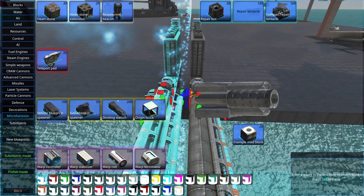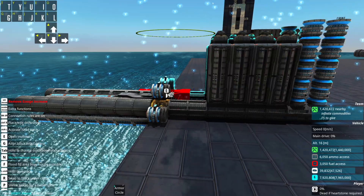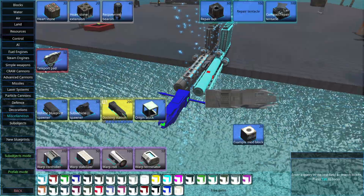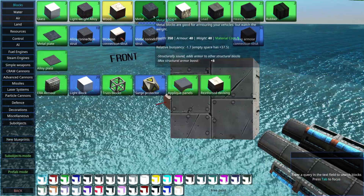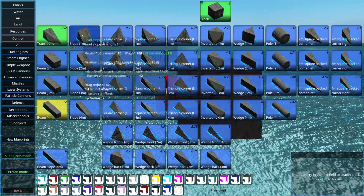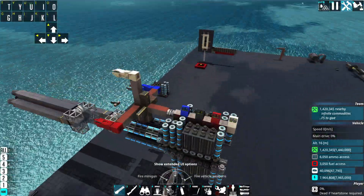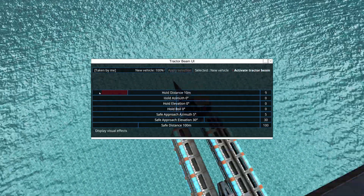Right here we have four cannons — pretty big railguns shooting at 500,000 energy capacity each — and they fire ramming shells at the projectiles. They hit these truss blocks here, which then propels the projectile forward via the impact. They shoot the projectile forward at roughly two kilometers per second — that would be around Mach 7 or 8 off the top of my head. It's pretty hard to do commentary and math at the same time, but roughly that's extremely fast.